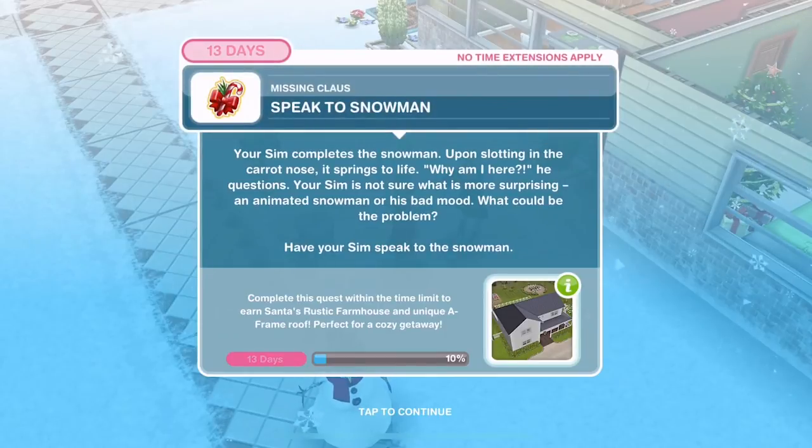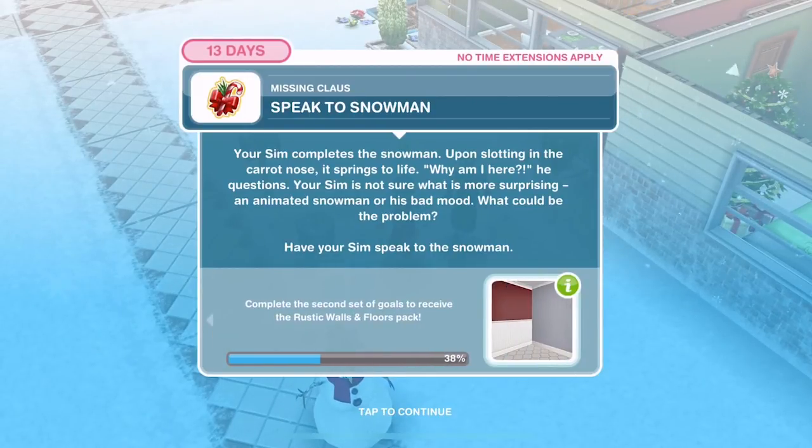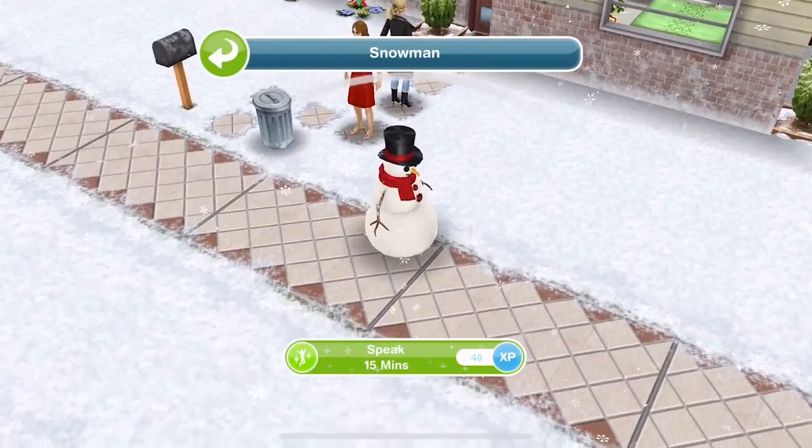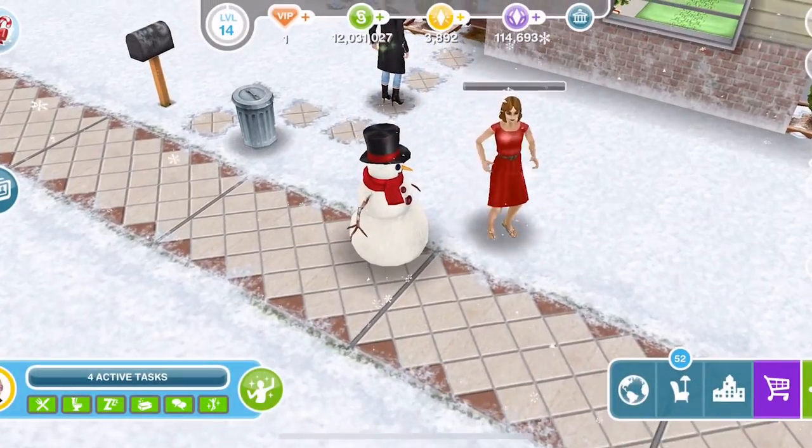We have built a snowman. Now we need to speak to the snowman. Your Sim completes the snowman — upon slotting in the carrot nose, it springs to life. 'Why am I here?' he questions. Your Sim is not sure what is more surprising, an animated snowman or his bad mood. Have your Sim speak to the snowman — click and speak to him for 15 minutes.